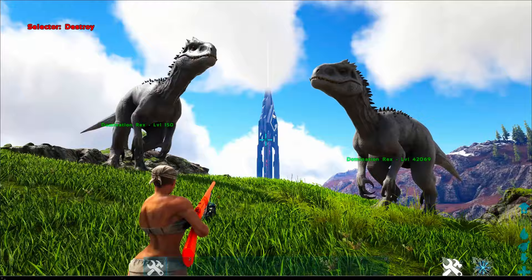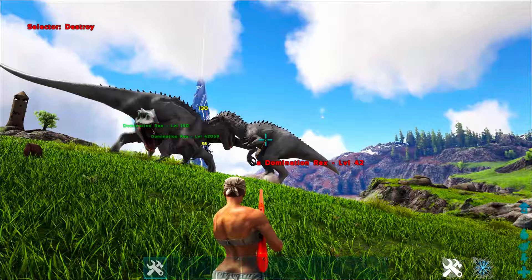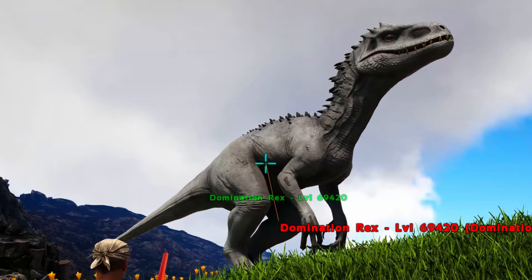To spawn in the Indominus, you want to type in the following code: Summon Indominus_Character_BPC. This will spawn in a random level wild Indominus.